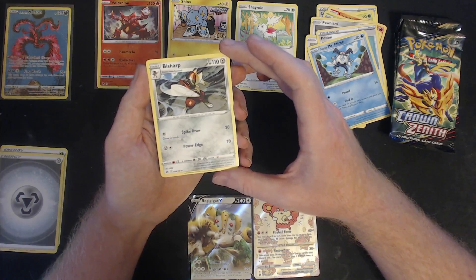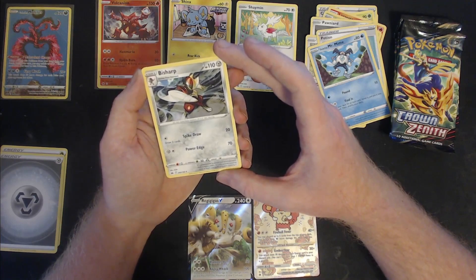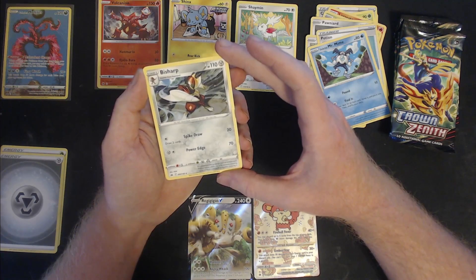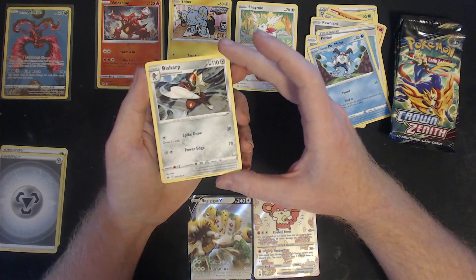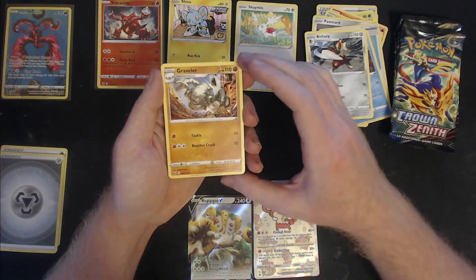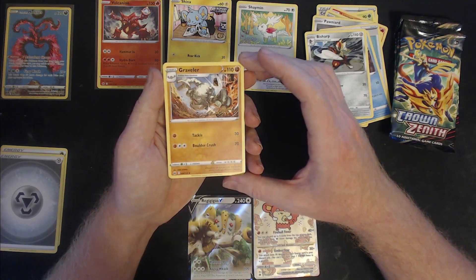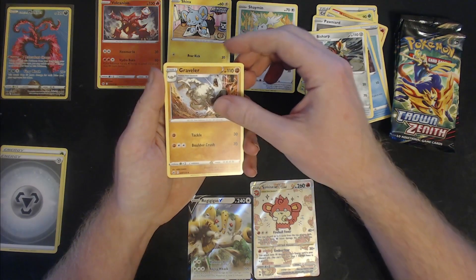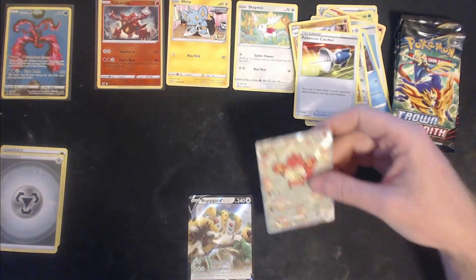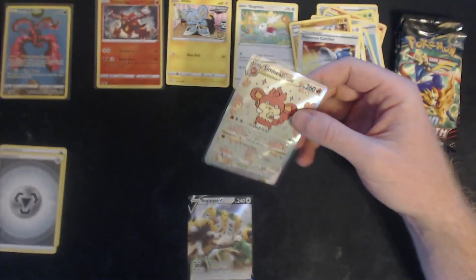We also have the Steel-type energy, and Bisharp — it's accompanied by a large retinue of Pawniard; Bisharp keeps a keen eye on its minions ensuring none of them even think of double-crossing it. Graveler — it travels by rolling down cliffs; if it falls into a river it will explode. And a Pokémon Catcher. These cards here are going in sleeves and top loaders.